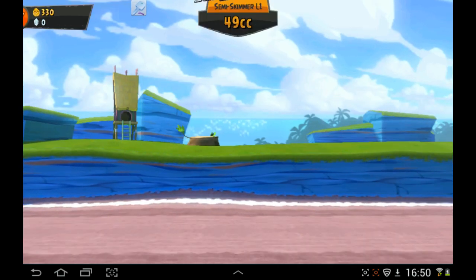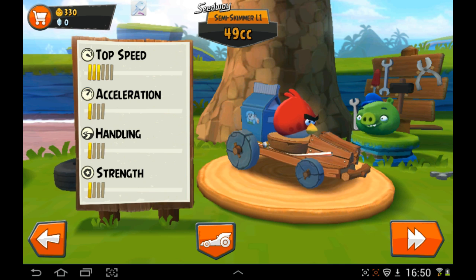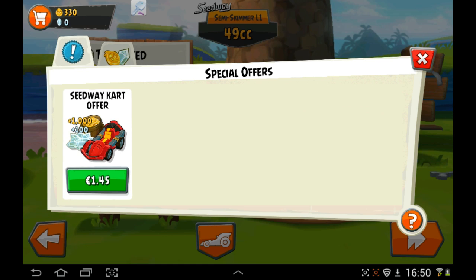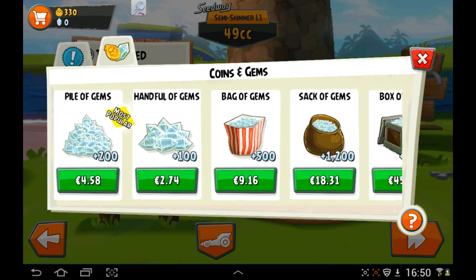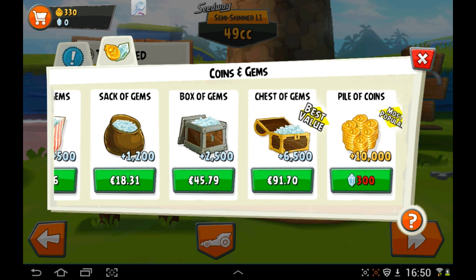As you can see, I've played no levels. This is the basic card just after you've played those first three introductory levels. In the top left you can see I've only got 330 coins and have no crystals. I'm going to show you how to get unlimited coins and crystals. If you hit the shop icon button beside those figures and click the second tab, you can see that crystals normally cost real money — it's 91 euros just for six thousand five hundred of them.